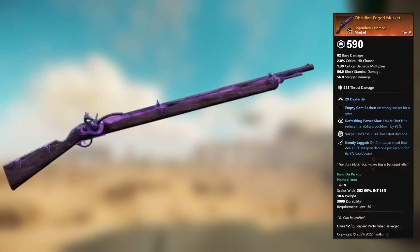Obsidian Edged Musket — legendary unnamed musket. 29 Dexterity, empty gem socket. Refreshing Power Shot: Power Shot kills reduce this ability's cooldown by 95 percent. Vorpal: plus 14 percent headshot damage. Keenly Jagged: on crit, cause bleed that deals 10 percent weapon damage per second for 6 seconds.